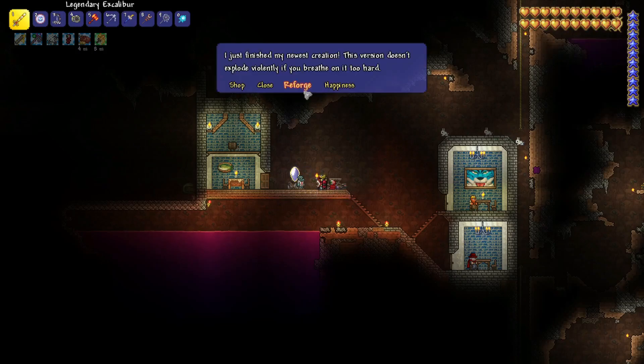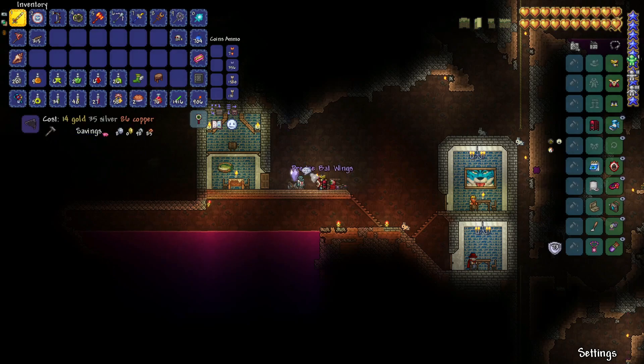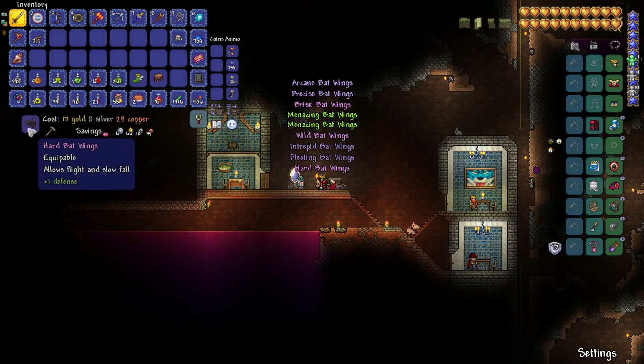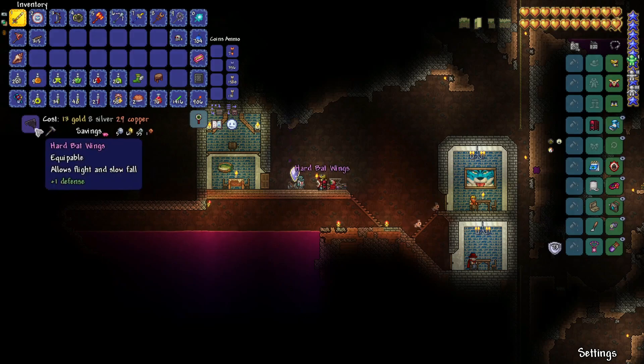Anyway, what did I come here for — reforge. We've got these wings here; maybe I can get a Warding prefix on the first try. I've got about eight platinum. Let's see how much I have to spend to get Warding on the bat wings — I feel like I'll probably be using these for a while, so it's worth spending some gold here to get Warding, but I don't want to go broke. These are expensive, oh my god.